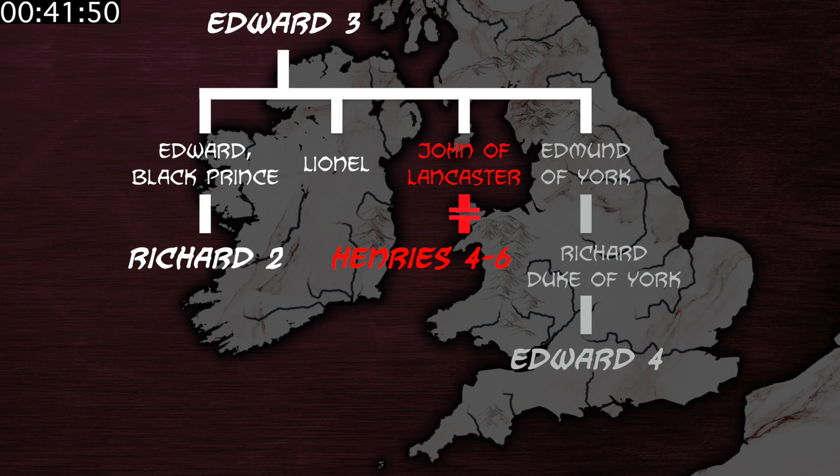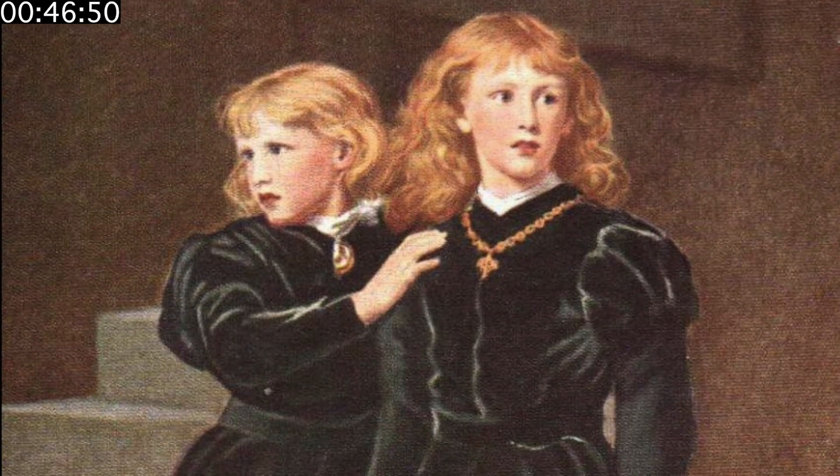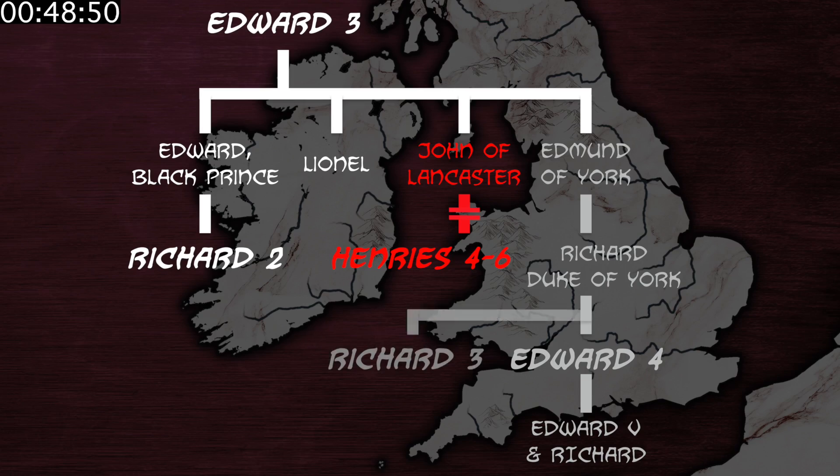This unfortunately goes south when the York King Edward dies, because it turns out all of his kids are illegitimate due to his chronic condition of having a secret wife, so the kids get locked in jail and mysteriously disappear forever. Convenient!